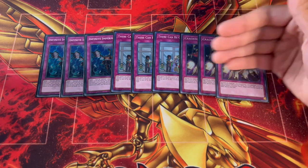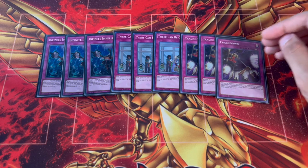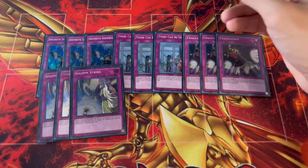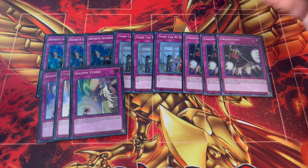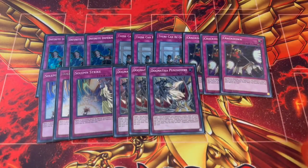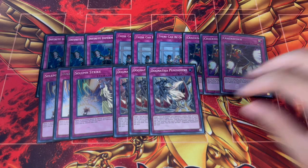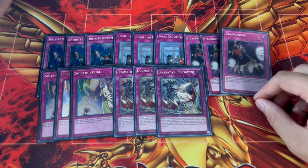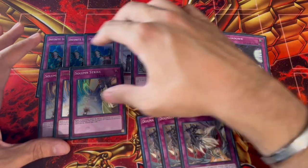Another powerful card is three Crackdown — it's monster negation but also lets you take control of your opponent's monster, which you can then use as tribute fodder for Vanity's Fiend. Then three Solemn Strike, which is powerful going first and second. Lastly, three Dogmatika Punishment — Punishment lets you send Eutus or a synchro or XYZ monster from the extra deck, which is really powerful. All these traps are great going first, and most are also solid going second.